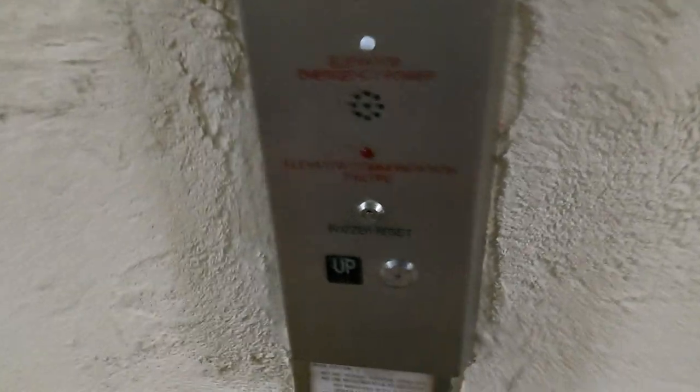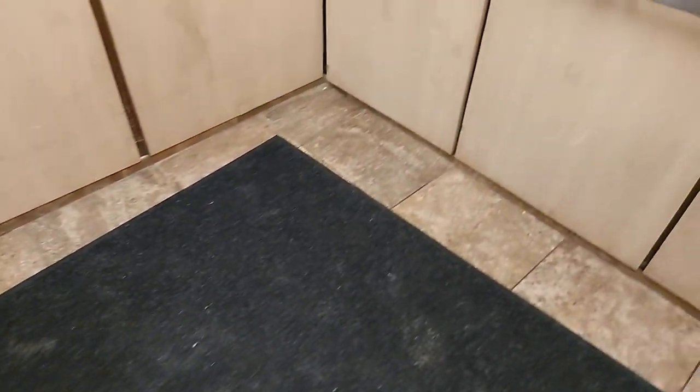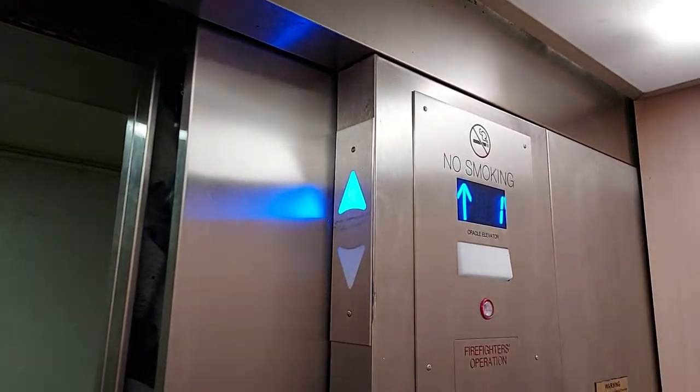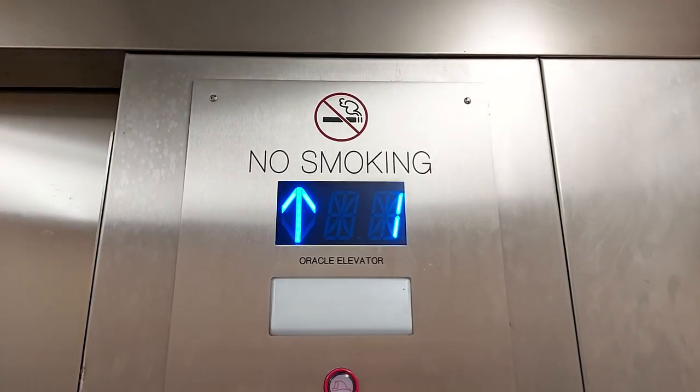This is the elevator at the Commodore Condominiums. We have Otis's mod with Innovation. Right now the pit lights are on — they're doing some work and inspection. Got the lantern there, all new blue flight flush universal. The mod was done by Oracle Elevator.